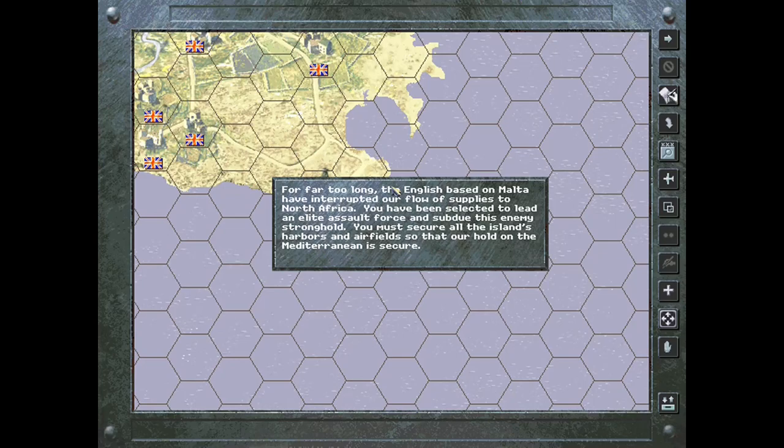For far too long, the English based on Malta have interrupted our flow of supplies to North Africa. You have been selected to lead an elite assault force and subdue this enemy stronghold. You must secure all the island's harbors and airfields so that our hold on the Mediterranean is secure.